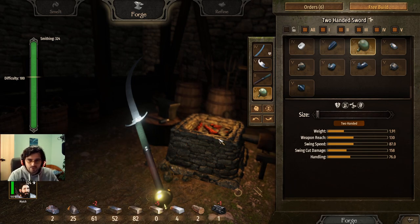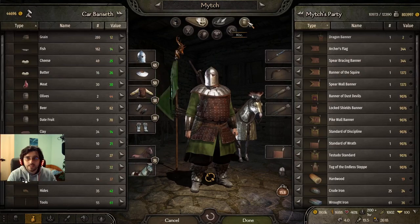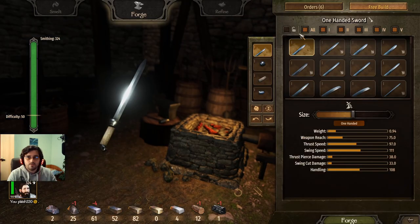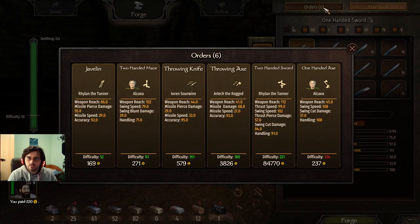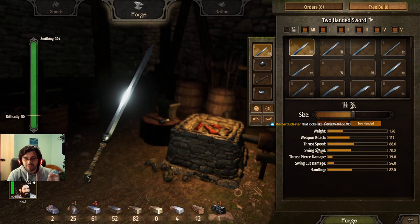I want to create the sword right now. I'll press Control C to copy the recipe for the game to remember it, and I'm going to buy some hard wood because I'll be needing it. Let's create it — two-handed sword. There's a possibility it's going to be a piece of junk, I won't deny that.